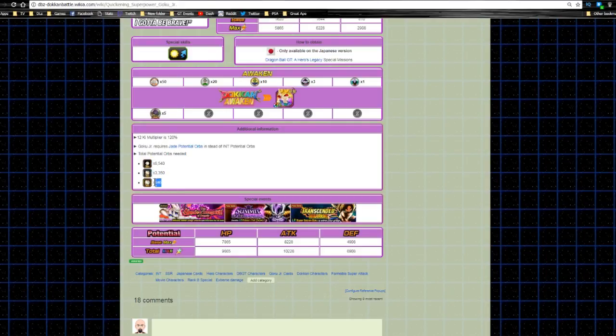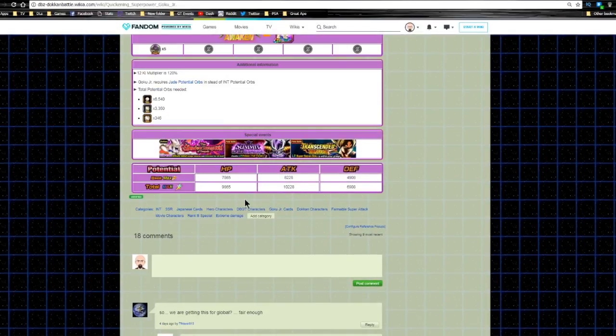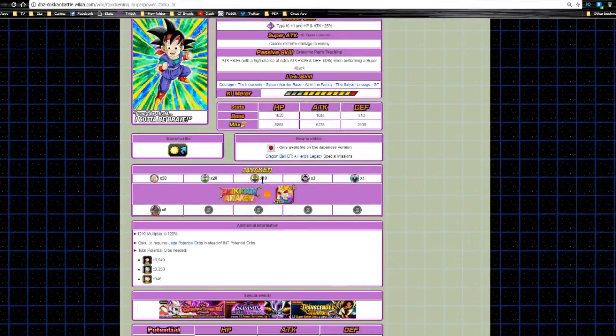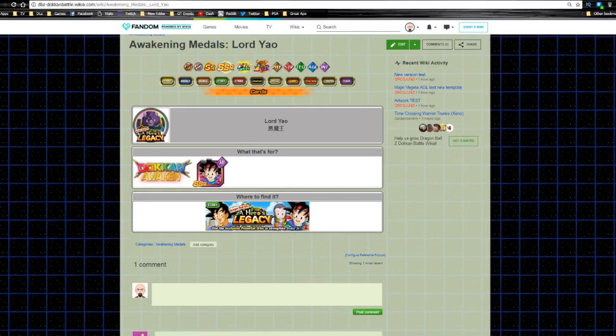It requires 6540 small orbs, 3335 medium orbs, and 346 large orbs to max him out. His max stats in base form are HP 9865, attack 10,228, and defense 6908 — overall really good unit. I recommend getting both him and his dokkan variant to 100 if you have the time and resources; if not, at least get one. Both become very useful because they link together.